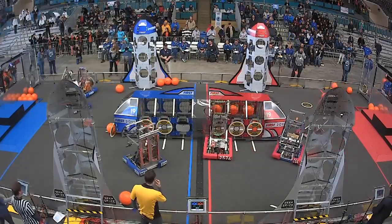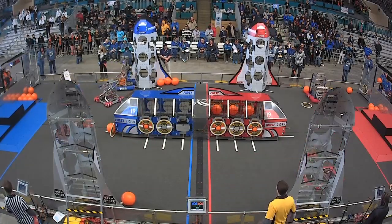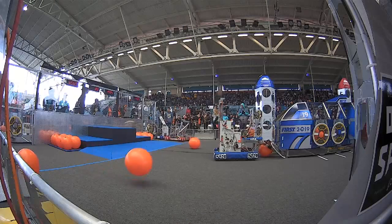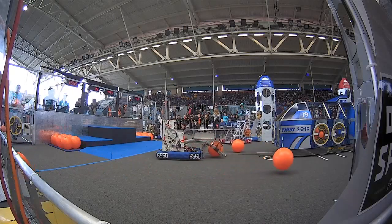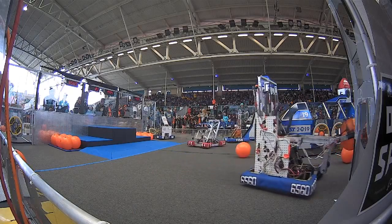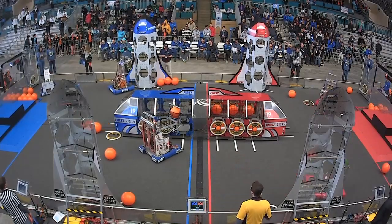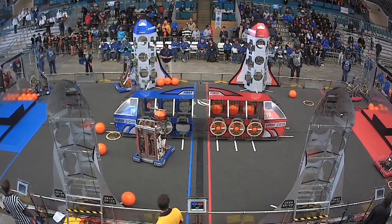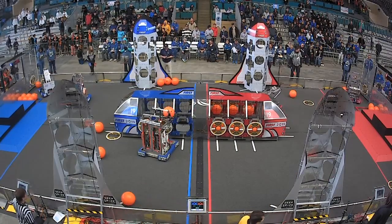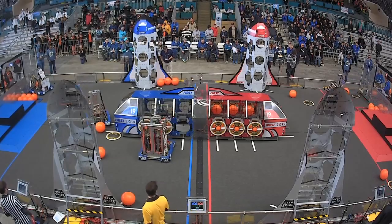Robots are picking up those orange balls that are called cargo, placing them into the cargo bin in the cargo ship in the middle of the playing field. They also have the opportunity to put the cargo into a rocket — the red alliance for the red rocket ship, the blue alliance for the blue rocket ship — accumulating points for each cargo pod that returns to the cargo ship or the rocket ship.